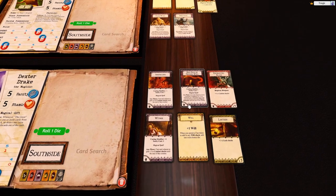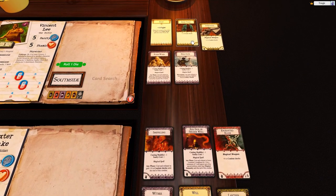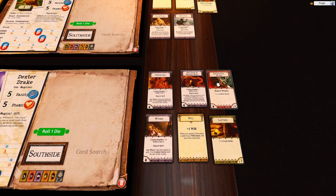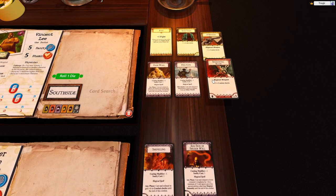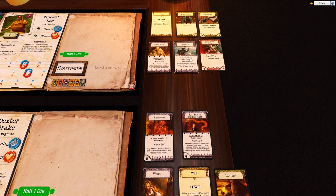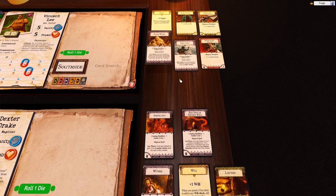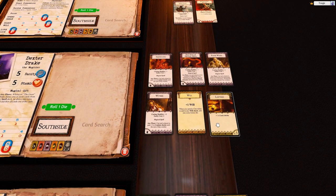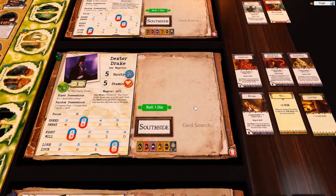He's got two of these, so he's going to do this. While he's here we're going to do some trading — he's going to take the enchanted blade and give him Flesh Ward.